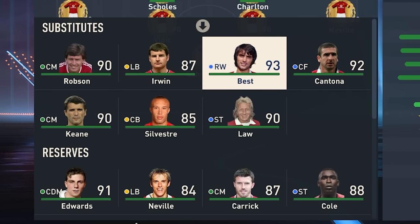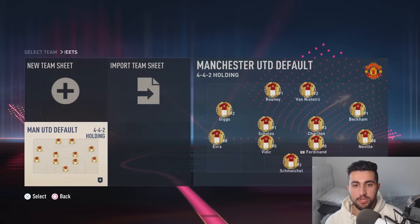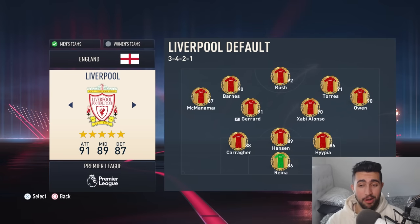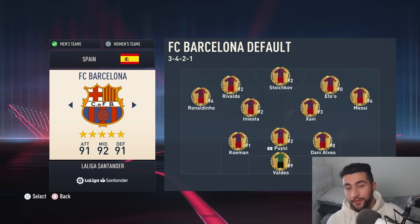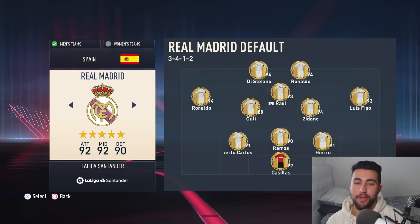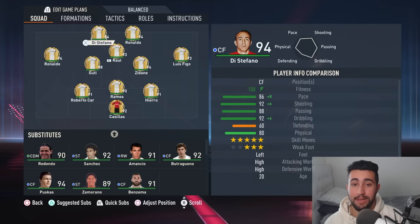And even the bench is stacked — you've got George Best, Cantona. This mod has just combined the best players from eras and years gone by. Liverpool are lining up with the likes of Torres returning, Ian Rush up front, Gerrard and Xabi Alonso in midfield. Which of course means Messi's back on Barcelona and Cristiano Ronaldo has returned to Real Madrid in a prime outfit.